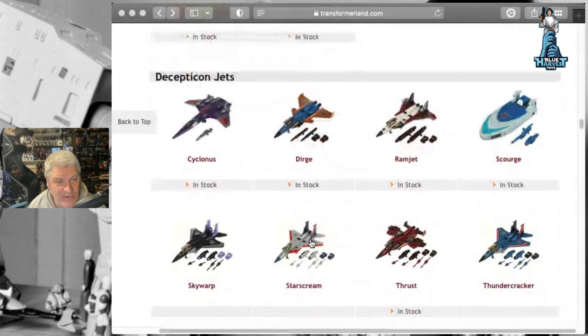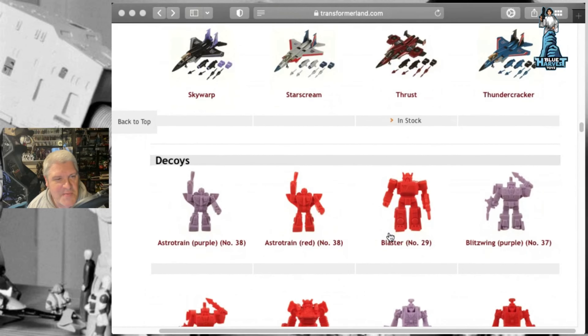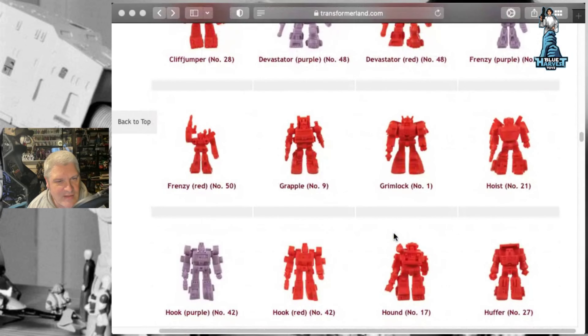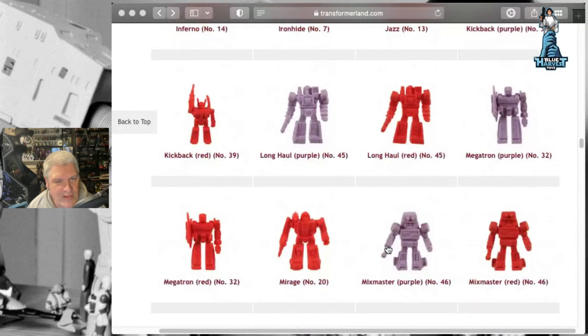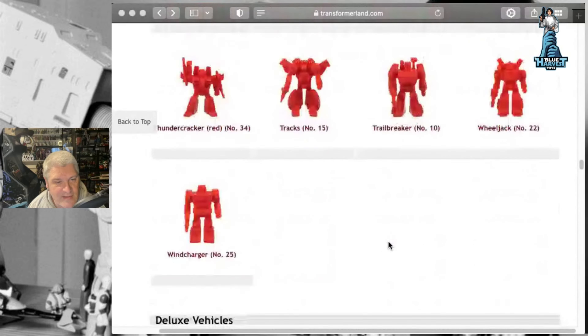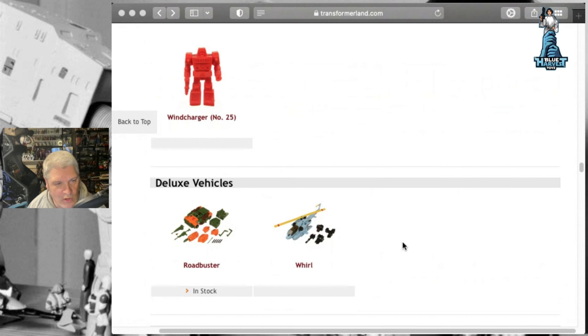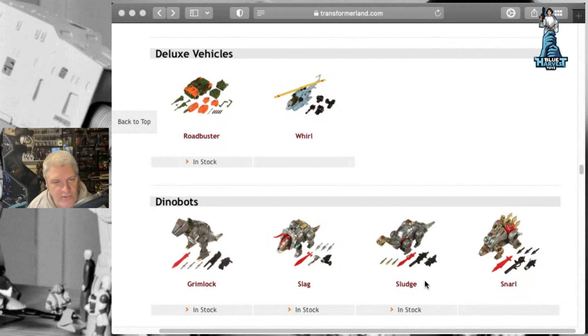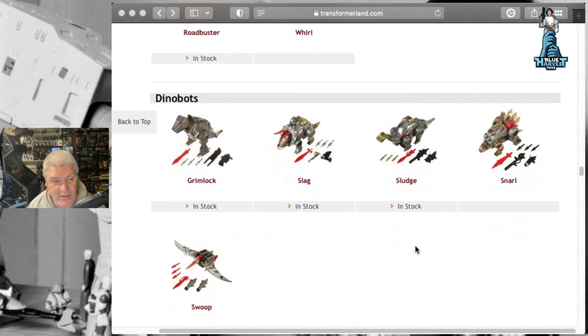I had a Soundwave so I kind of don't want it again - well, I wouldn't mind it again. Decepticon jets - Starscream, I had a Starscream. Cyclonus, Ramjet, Scourge, Dirge, Sidewipe, Starscream, Thrust, Thundercracker - yes, I know that one. Decoys - there's a lot of decoys, we'll get past those. Grimlock. Deluxe vehicles: Roadbuster and Whirl. Dynabots: Grimlock, Slag, Sludge - it wasn't called that in this country for obvious reasons - and Swoop.